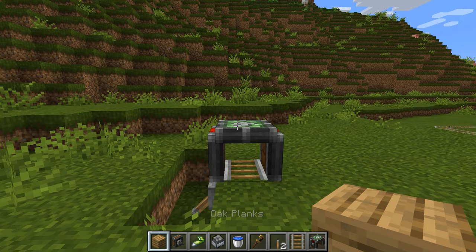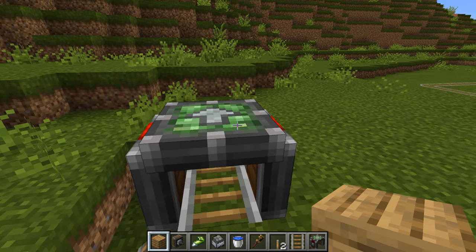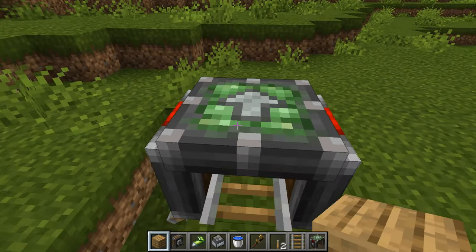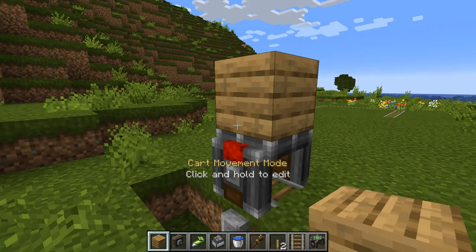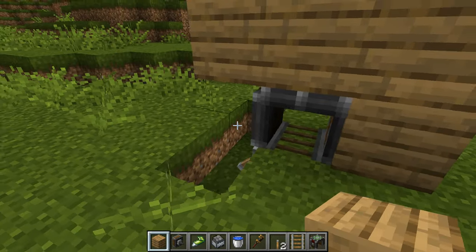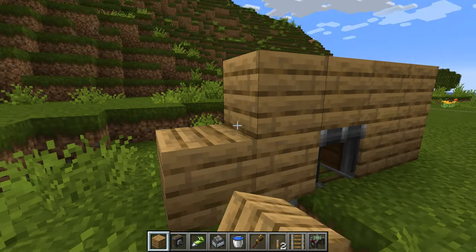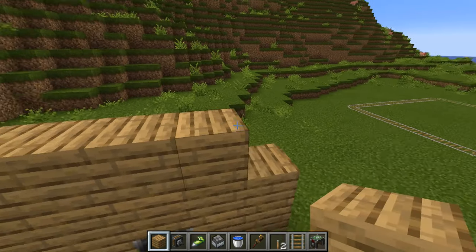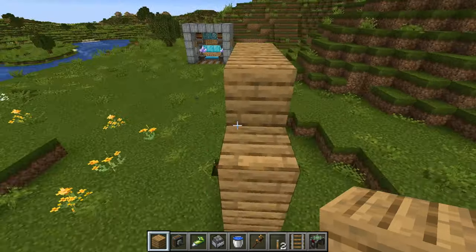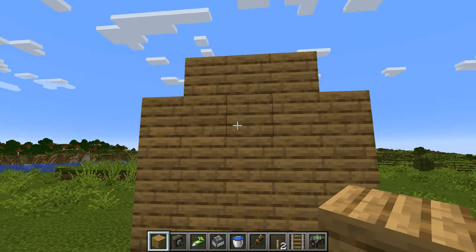All we're going to do is come to our little cart assembler — it doesn't matter whether it's powered or not at this point. We can see that's the arrow facing forwards, so we know that's the direction the drills need to be facing in. What we're going to do is use wood to build up around our little contraption, placing bits and pieces down until I've made the shape I want to create. I want this to be five wide, let's make it about four blocks tall, then three across the top — a sort of tunnel shape — and now I just need to cover all of this with drills.